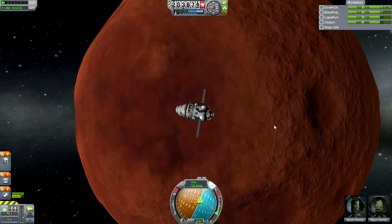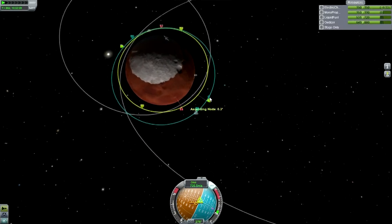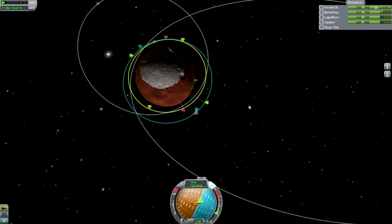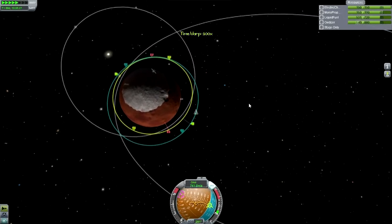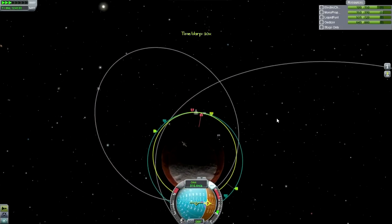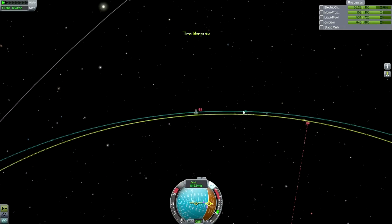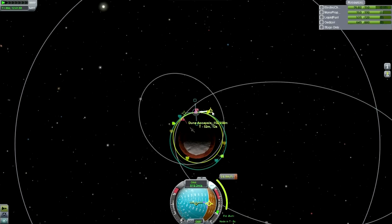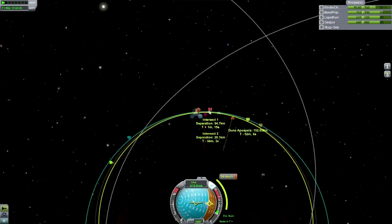I wonder why the Kerbals look so scared right now — you'd think I had gotten them into a crash trajectory or something. The target's over there, let's go around and let it catch up. Now we need to fix things up a bit, add a maneuver, bring this down. We need to engineer our encounter if the game will bother to show us what's actually going on.